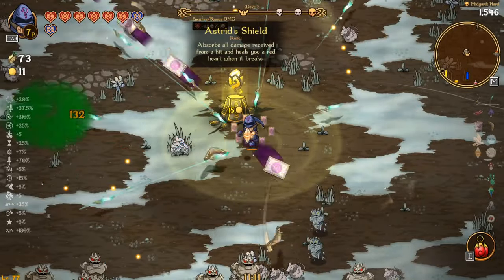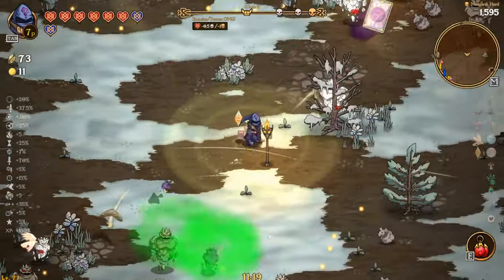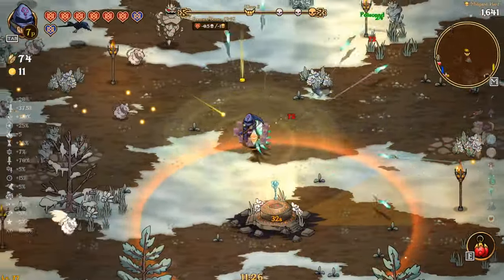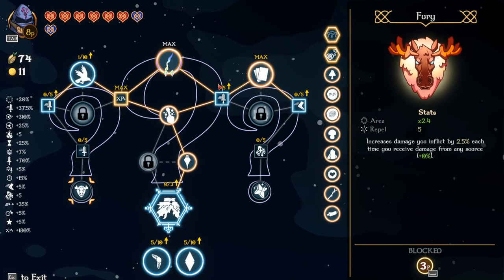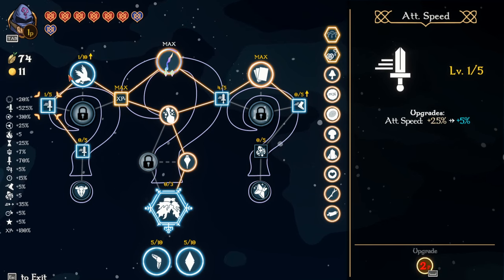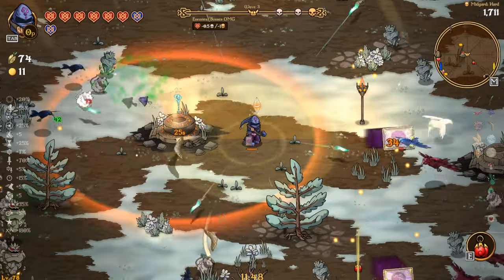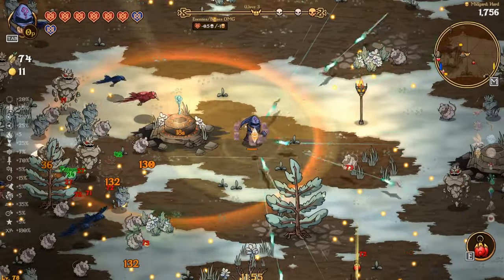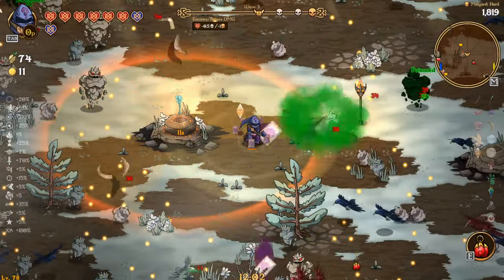Absorbs all damage received from a hit and heals a red heart when it breaks — maybe, I don't think that's super great. Maybe I'll take it, I don't know. This one is also just okay. I mean I don't have to move or anything — I can literally just AFK. I do want to max out this stuff though. This is just absurd — nothing's gonna get near us. I think we're gonna shred bosses too, which is just crazy.